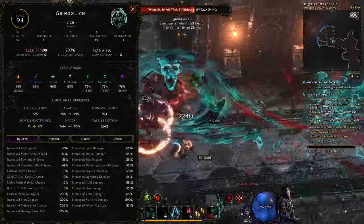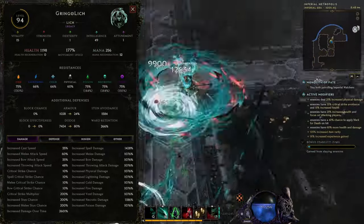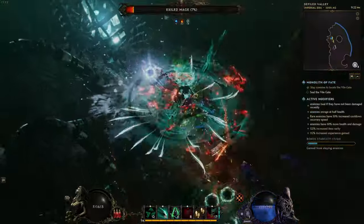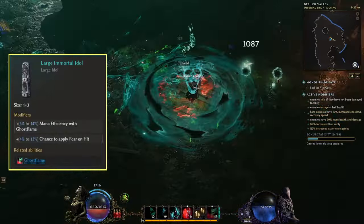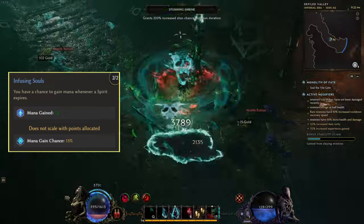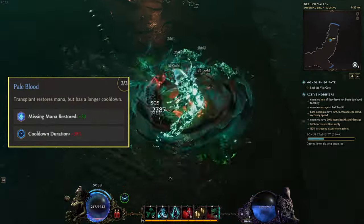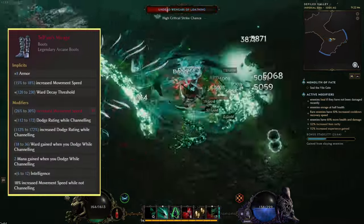The build can get over 200% movement speed and we can basically stay in Ghost Flame all the time without worrying too much about mana drain, which is the biggest problem to solve for this build as the channel costs get quite high as we invest more points into the skill. The first thing is to get a couple of large idols with mana efficiency with Ghost Flame to lower the overall cost of the skill. By also using Wandering Spirits and picking up the Infused Soul passive, we get a 15% chance to gain 12 mana whenever a spirit expires. We're also using Transplant with the Pale Blood passive, which gives us 30 flat mana when we use Transplant. Telbun's Mirage is a small source as it also provides 2 mana gain when we dodge while channeling.